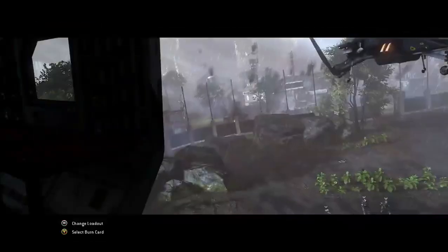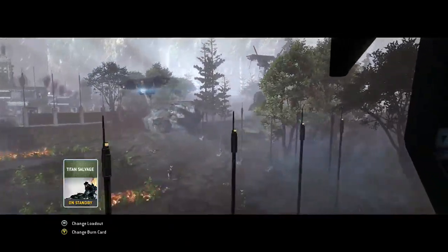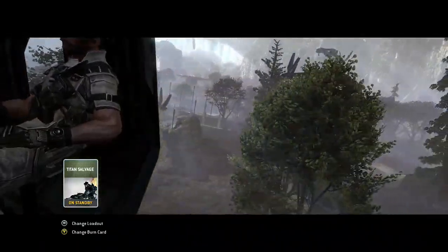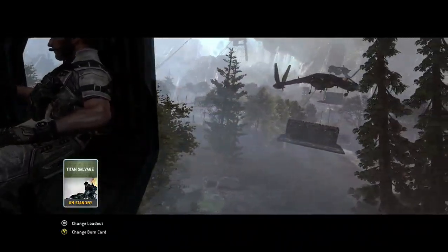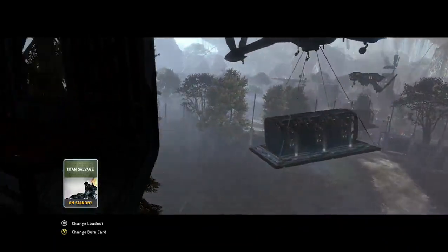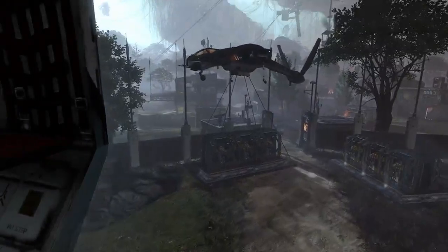As you can see I've basically got no burn cards, so we're gonna be playing this one without burn cards. The only burn card we're gonna use is Titan Salvage, which basically means if you get hit on titans you can reduce build time. So we're not at a major advantage - I didn't want to use any big burn cards because it's a bit unfair.